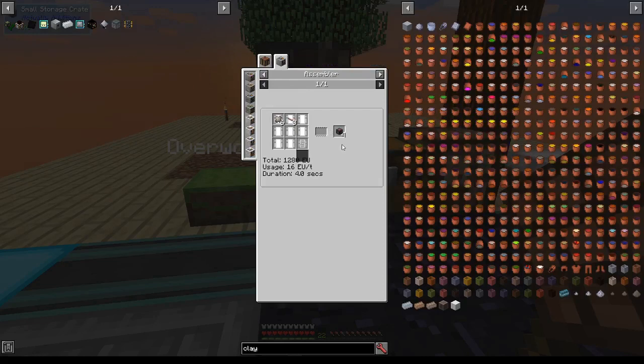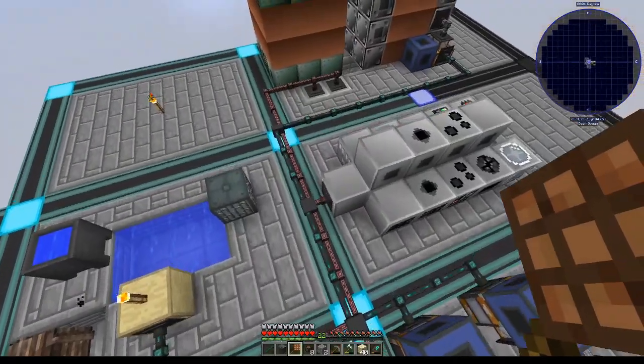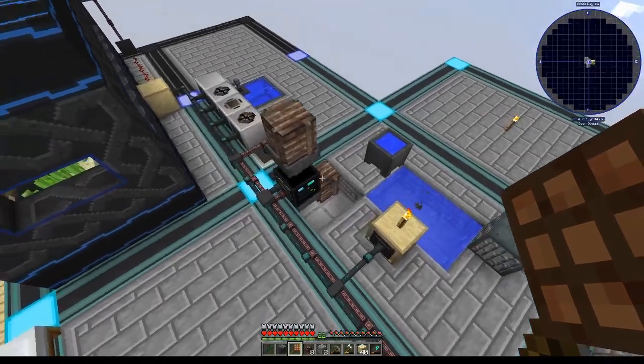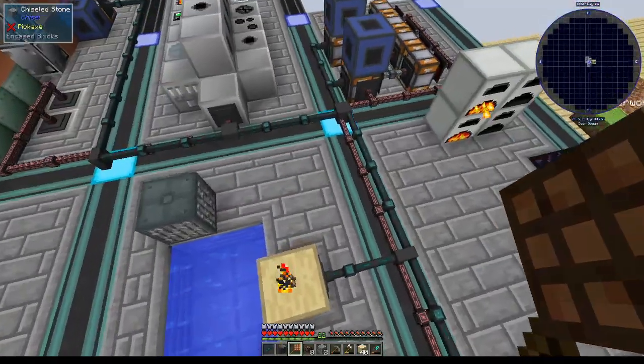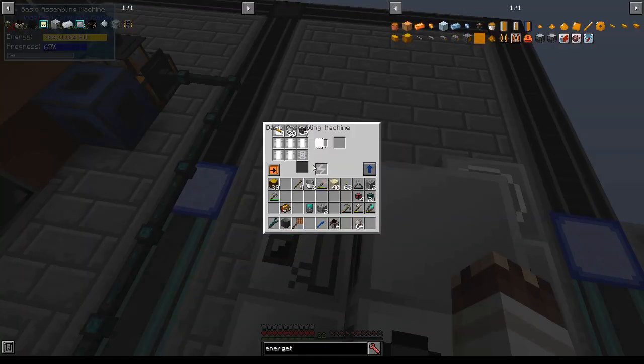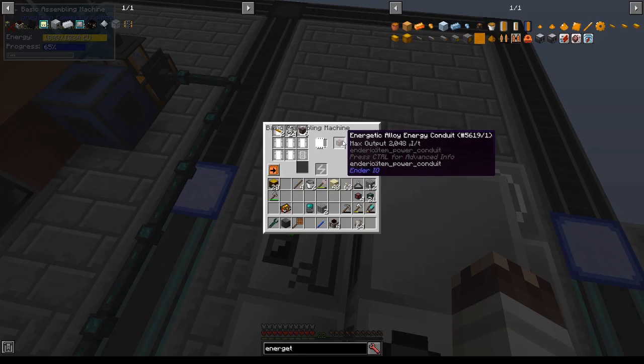You can make conduits with assemblers to improve the yield. I would like to make about 32 vibrant conduits in order to replace all of these conductive iron conduits, because you cannot connect conduits of one type to conduits of another type. Due to the upgrading feature of conduits, you only need one conduit of a type to create many conduits of the next type.